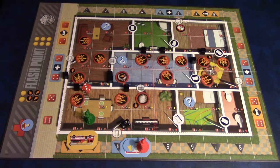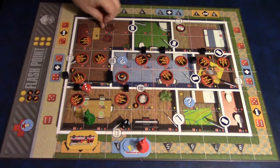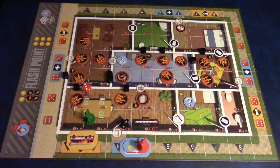The next player will then go. You'll continue to play, trying to put out the fire. Your goal, again, is to rescue seven victims before you lose four of them or before you run out of damage cubes — because if you do, the building collapses and the game is over. And that is how you play Flashpoint.